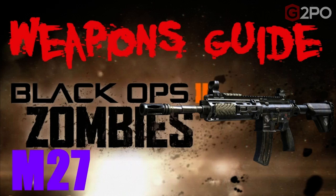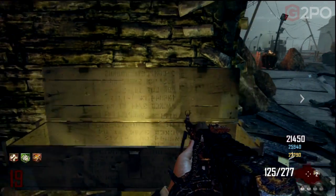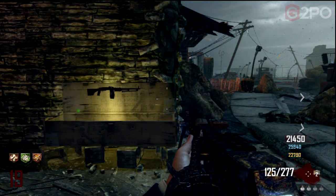The Assault Rifle M27. Hey guys, Spider-Bud here! This is a weapons guide for Black Ops 2 Zombies, the Assault Rifle M27. This weapon is exclusive, at least at the moment, to Nuketown Zombies.